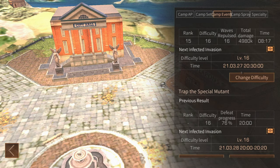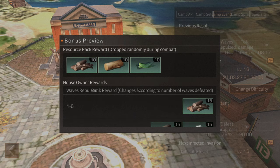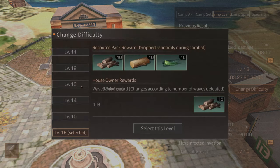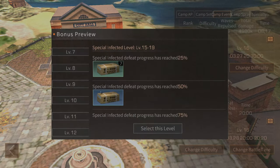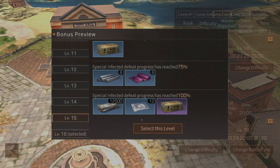In the event section you can change the difficulty for the current event and view the rewards your camp gets for completing it. Rewards are scaled based on your level, so not everybody receives the same items, and you can also see the rank reward for doing the most damage. You can see the reward difference across difficulty levels — at level 11, for instance, you get a different set of items and a lower quantity. For trap, if your camp is having trouble completing it to 100%, I recommend dropping it one level so your camp can actually receive the rewards for full completion.